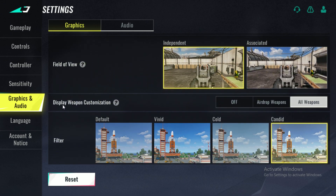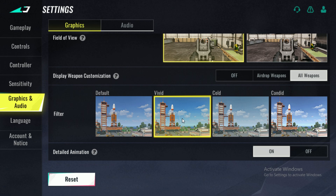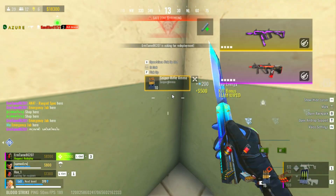Display weapon customization: Off (optional). If you disable this, you won't see weapon skins, but the performance boost is very minor. If you like seeing skins, keep this on, but if your PC is really struggling, turning it off can help. Filter: Vivid. This setting makes the game look more visually clear without affecting performance. Detailed animation: Off. Turning this off reduces unnecessary animations, helping you get a smoother experience.